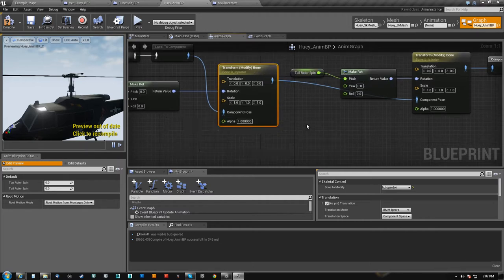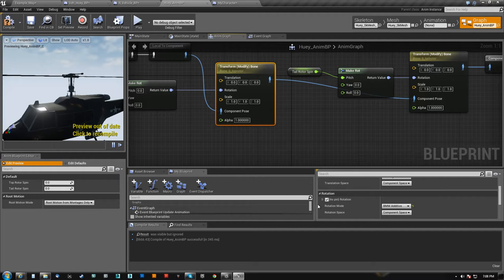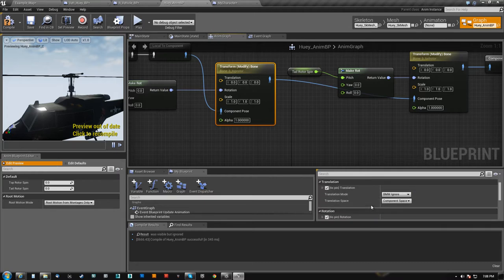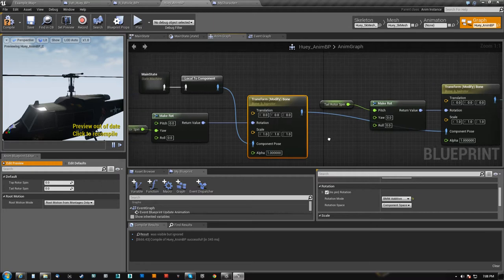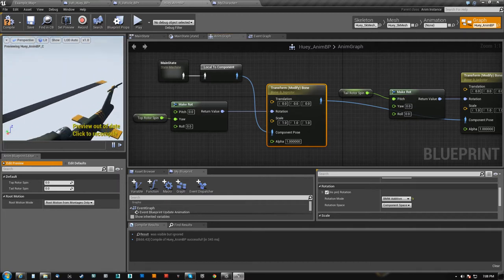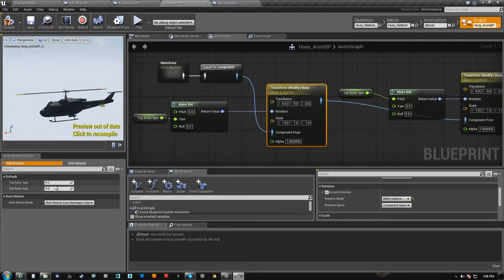There are two things you have to set here that are very important or it doesn't work: number one, the bone, and number two, you have to set the rotation mode. Because you'll notice that translation mode, scale mode, all of that stuff comes in as ignore and it won't work until you set it to something. I'm using additive and component space. I could have used the same variable for yaw and pitch — this thing spins in the yaw, the top rotor, and the tail rotor spins in the pitch.